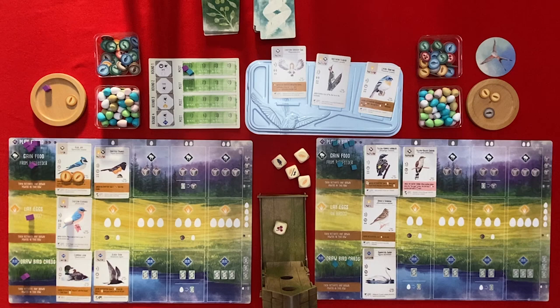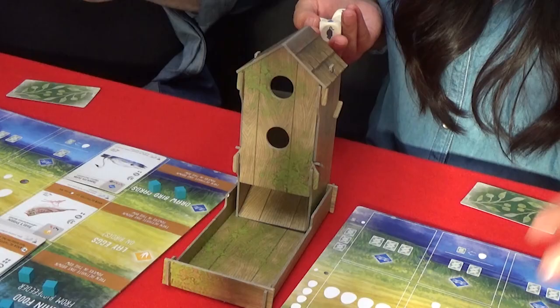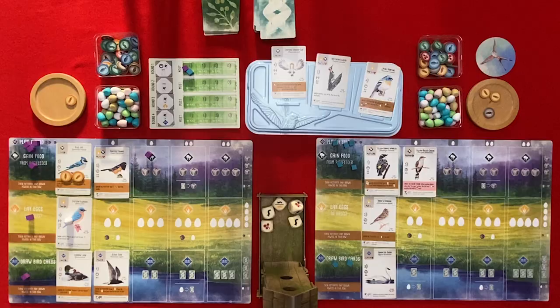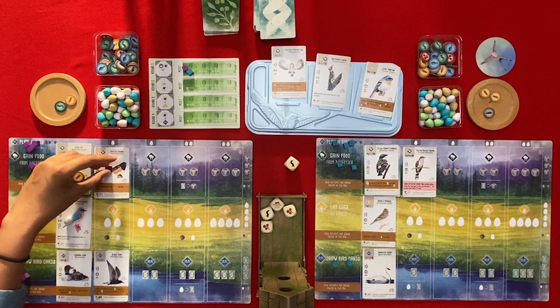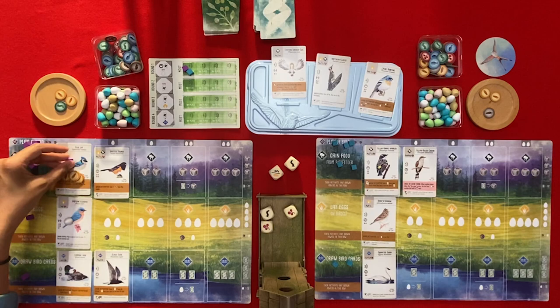I will get the fruit from gaining food. I will get an invertebrate. Then I gain a seed from the supply with this card and from the bird feeder there is a seed so I cache it on this card. And that's the last of my turn.